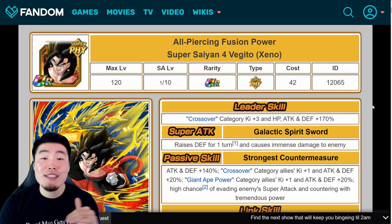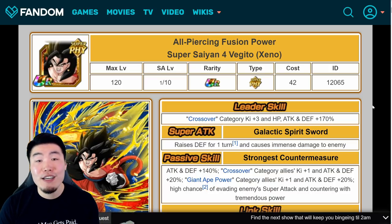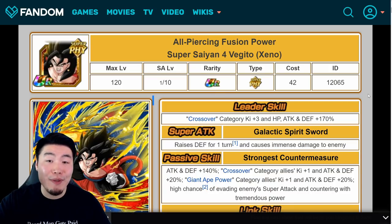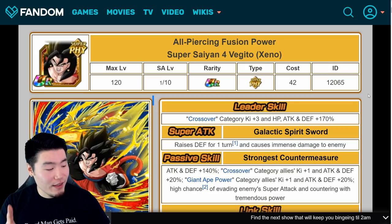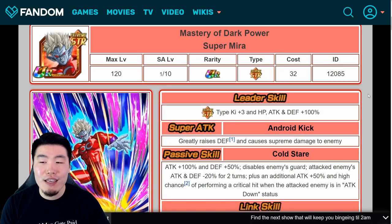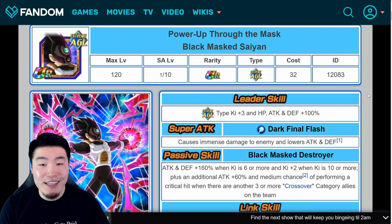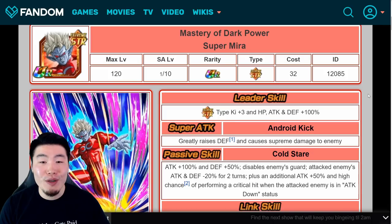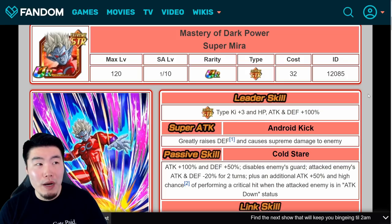So there you have it, guys — all six of the new Dragon Ball Heroes units from this year, ranked from number six to number one. Let me know in the comments what you think about this list and what you would change. Before we go, let's quickly talk about the new awakenings for some of the older Heroes units: Dark Masked King, Black Masked Saiyan, Demigra, and Super Mira. I would probably put all of them somewhere above AGL Dabura but below Super Saiyan 4 Broly.